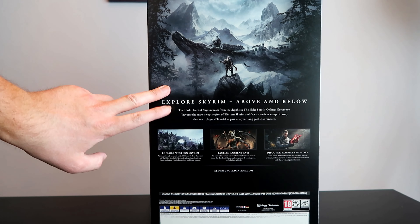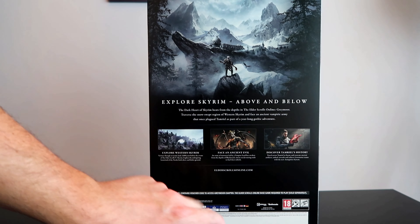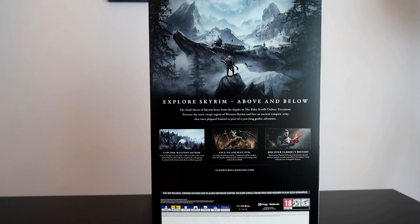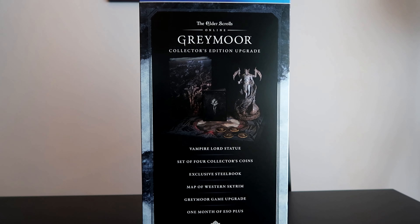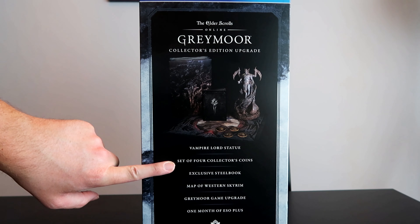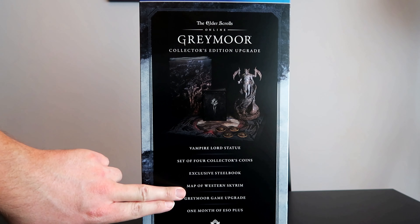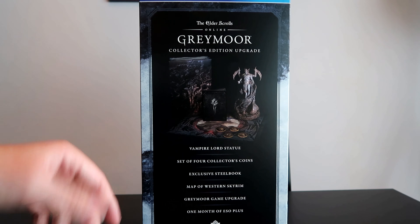As you can see it has the standard stuff: explore Western Skyrim, face an ancient evil, discover Tamriel's history, and so on. On this side you have the contents of the collector's edition: Vampire Lord statue, set of four collector's coins, exclusive steelbook, map of Western Skyrim, Greymoor game upgrade, and one month of free ESO Plus.